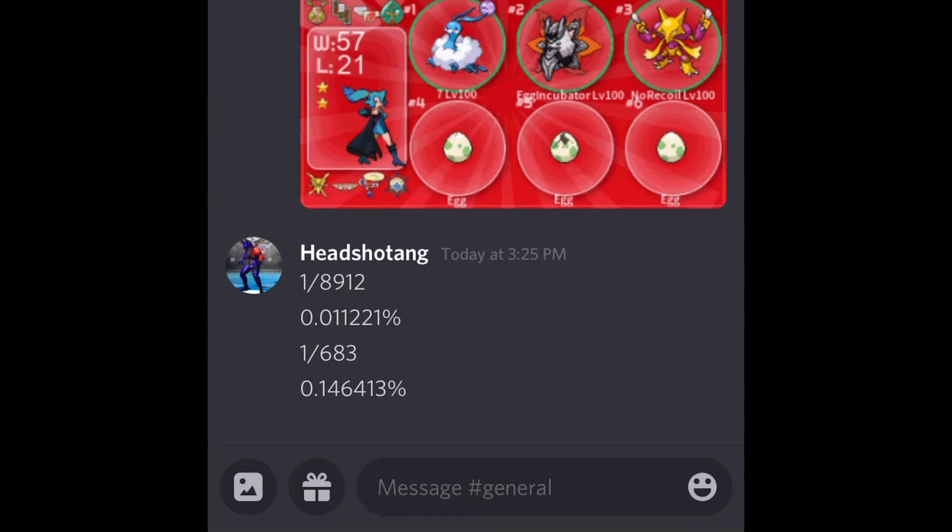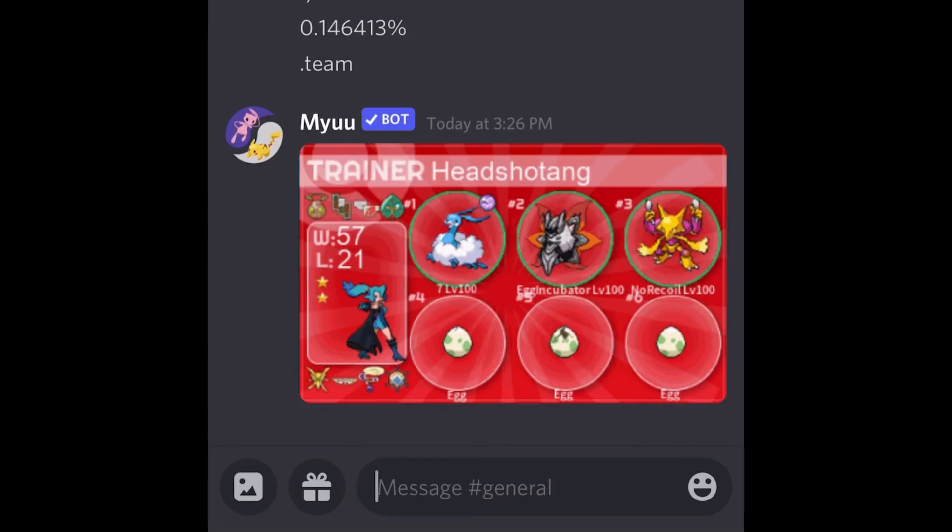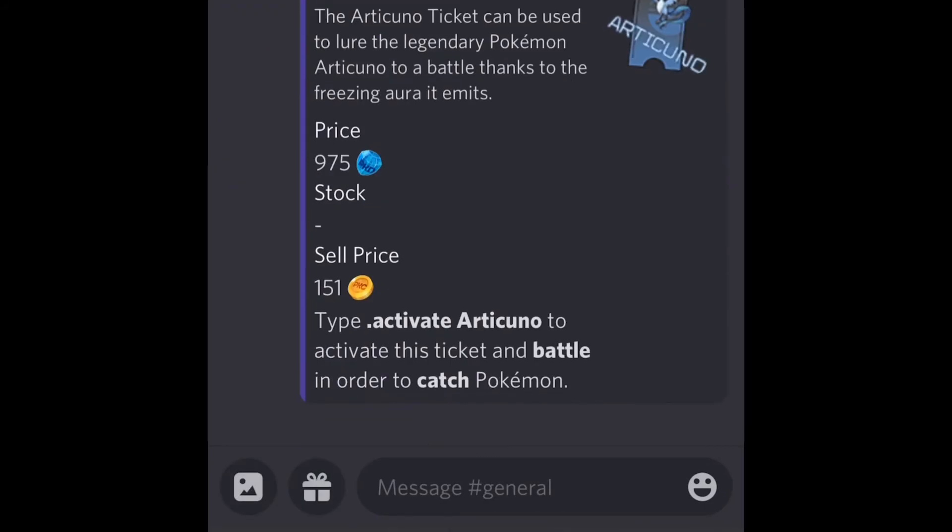Now we're moving on to how to get a shiny legendary in Mew. You have to summon a ticket first — for example, Articuno — and every time you summon, your chances get halved: from 8,000 to 4,000, to 2,000, to 1,000, to 500, to 250, to 225, and so on. The minimum is 1 out of 16, which is the bare minimum. Once you do get a shiny legendary, the chances reset.